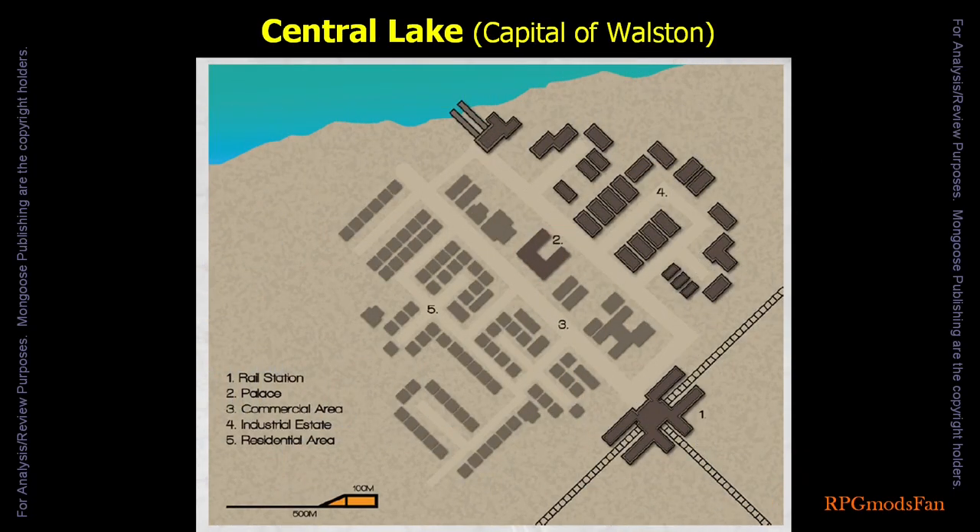Although the planet has a perfectly good communications net, the government will not release any information unless the travellers go to the capital in person and meet with a government official. Meaning the travellers will need to travel to Central Lake, the capital of Wollstone, in order to learn more. At Central Lake, the dictator's palace and government offices lie near the center of town. Keep in mind Wollstone has a small population. The reception desk at the government offices is usually manned most of the time but does not have a full-time receptionist. Employees of Wollstone's government each have multiple jobs and are overworked. Eventually, Minister Alan Greener will meet with the travellers. Once an agreement is reached, Minister Greener will inform the travellers that the High and Dry is in the caldera of Mount Salbury Eye.